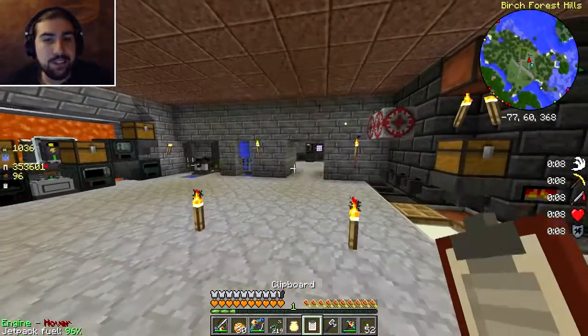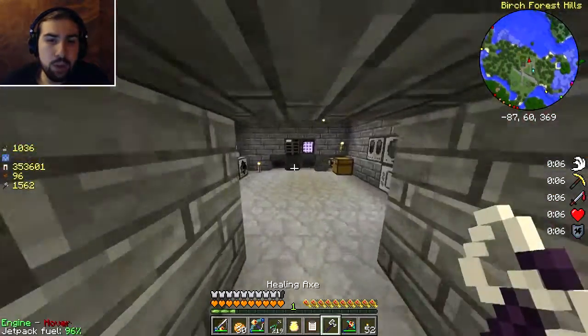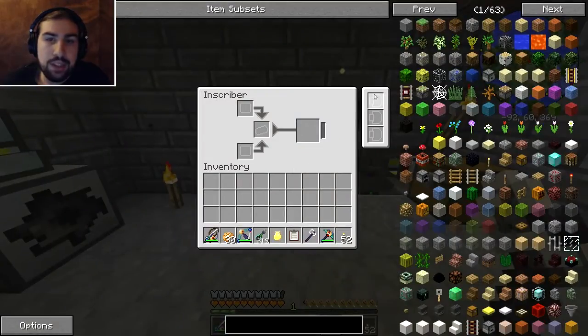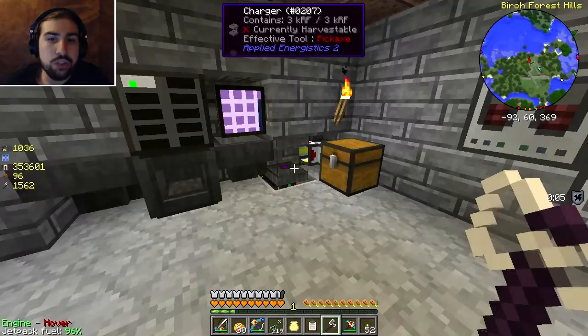So I have a checklist of all the stuff I have to do and I started on page two. Pretty much the first thing I need to do is get the crystal growth accelerators up because without them, making pure crystals is a pain and I do need more pure crystals. I also want acceleration cards because I can put up to three cards in these - they don't stack, it's just three single items. Acceleration cards will make the inscriber go much quicker, though it doesn't work on the charger unfortunately.